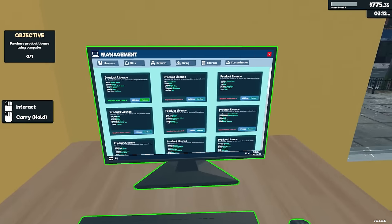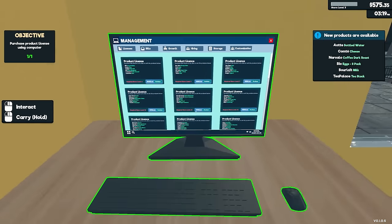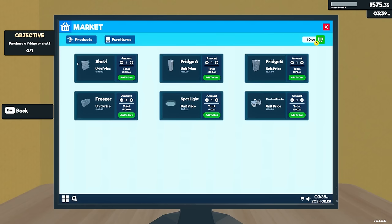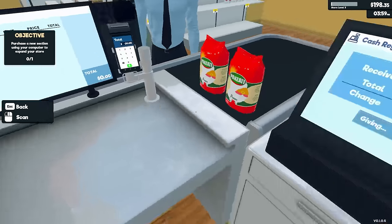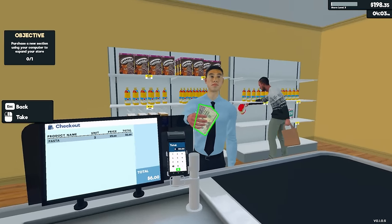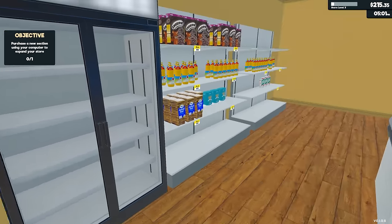Wait, what am I saying? I have a loan — I can buy it now. There we go. So it wants me to purchase a fridge or a shelf. We already have shelves, so let's get a decent sized fridge. We may as well get the big one because we're going to need it sooner or later. Big purchase, but should be worth it so we can keep some of this stuff cold.